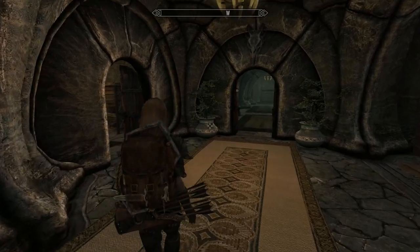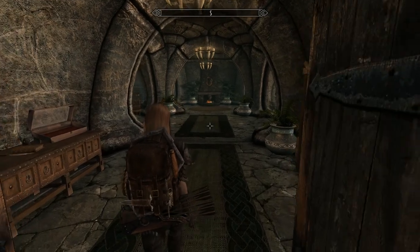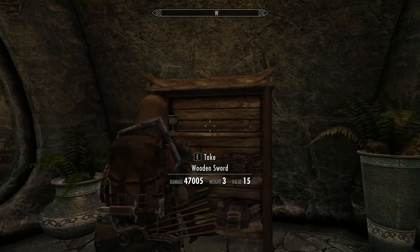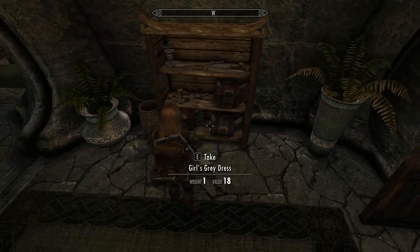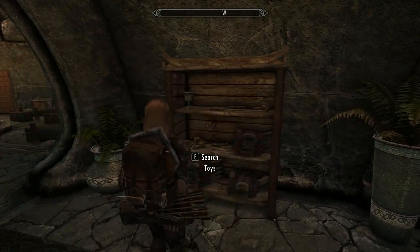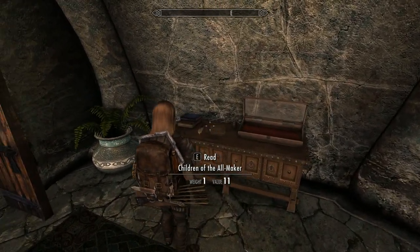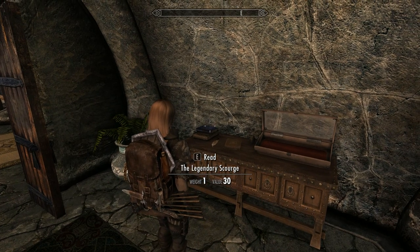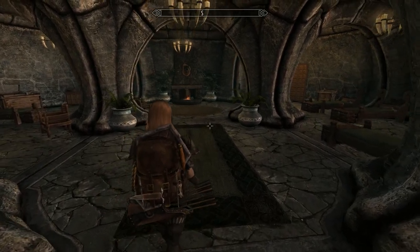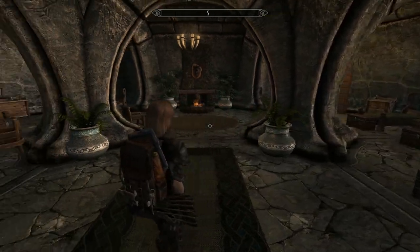Going down the hall a bit, we come to the children's room — the Sprogs' room. I'm not sure how happy your family will be in Solstheim, but hey, you can bring them here if you want. There are six beds as mentioned before.